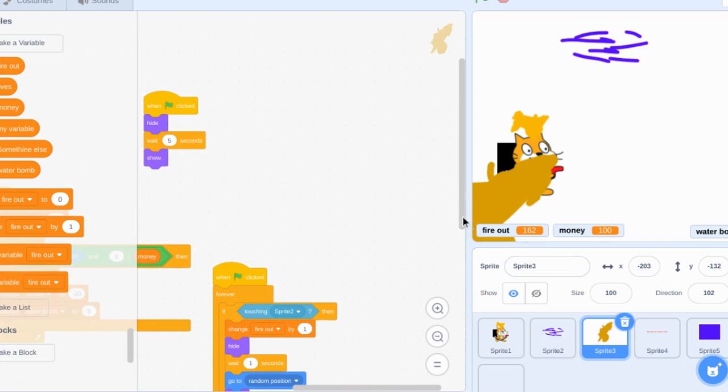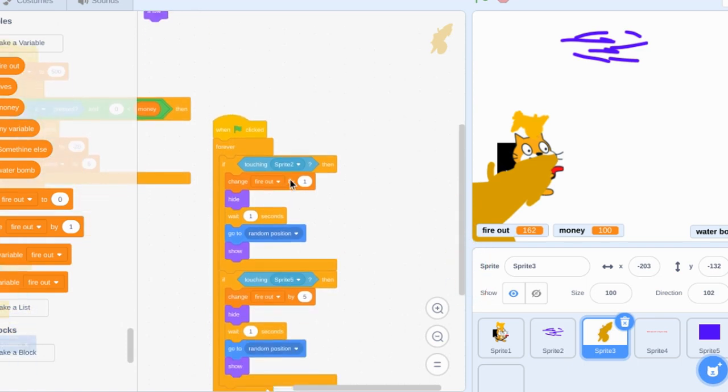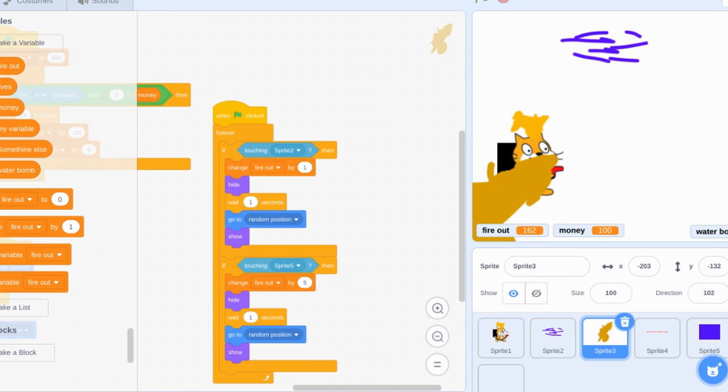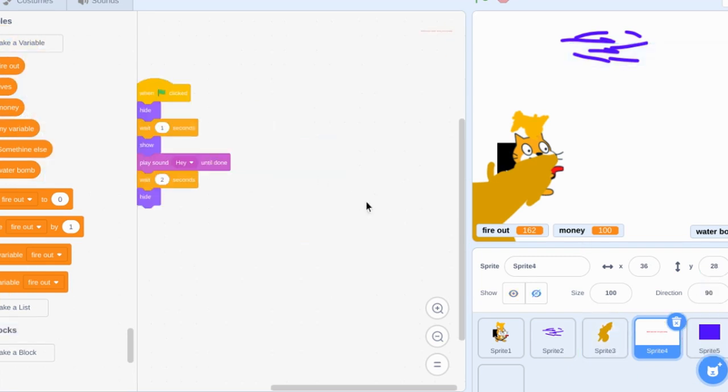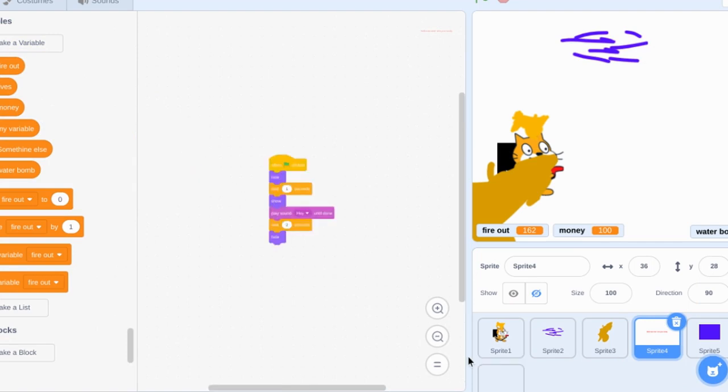Then here's some of the bigger coding. On flag clicked: forever, if touching sprite two, change fire out by one, hide, wait one second, go to random position, show. If touching sprite five, change fire out by five, hide, wait one second, go to random position, show. On flag clicked: hide, wait one second, show. Play sound hey, wait two seconds, hide.